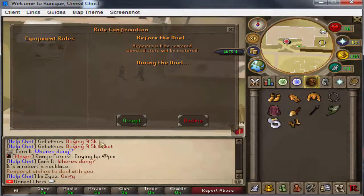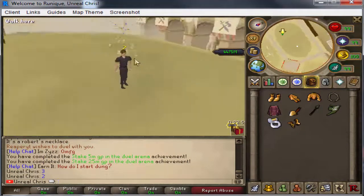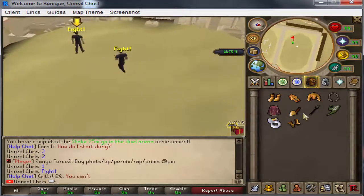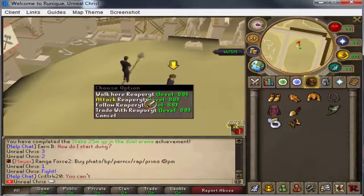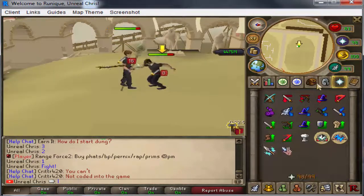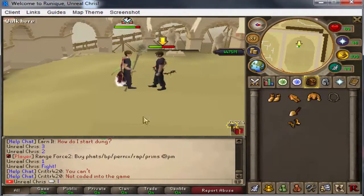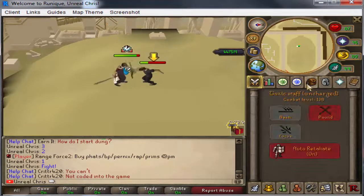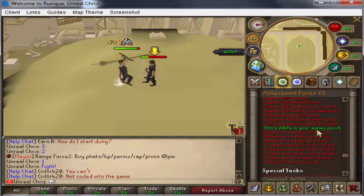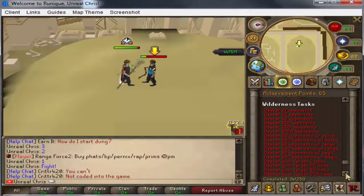My roommate is helping me with this achievement so we're just going to do a quick 25 mil stake - and there we go, we got two achievements for that, which is really nice. Let's just kill him quickly. Not sure if we're gonna hit anything good but let's just go for it. That puts us at 65 achievement points.